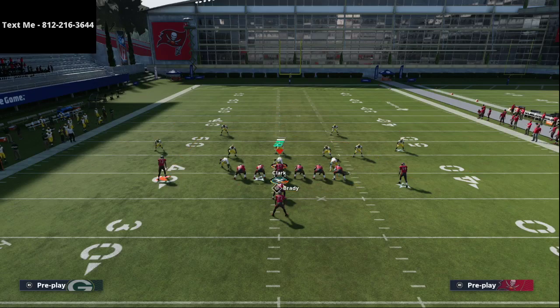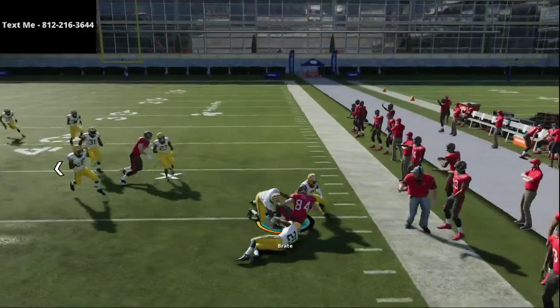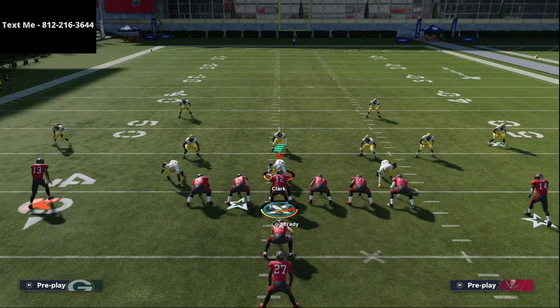This formation is one of the best under-center formations in the entire game. Not many people have been passing from this formation this year, but it has some very good passing opportunities. In the Raiders playbook it's even better because you can audible down into it from some of the best passing formations in the game. You can also run the ball with the stretch, power run, iso, and halfback toss. That is one of my favorite plays from I Close.